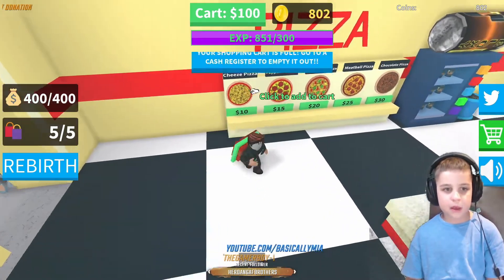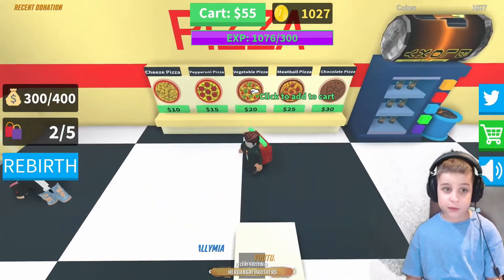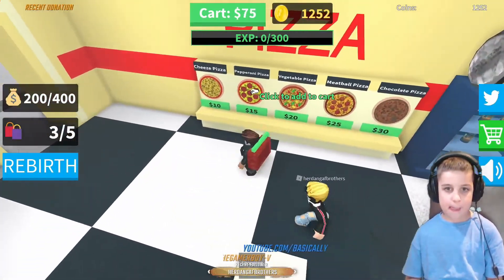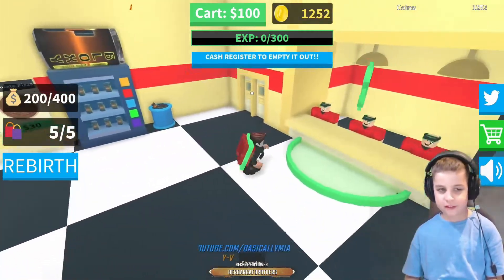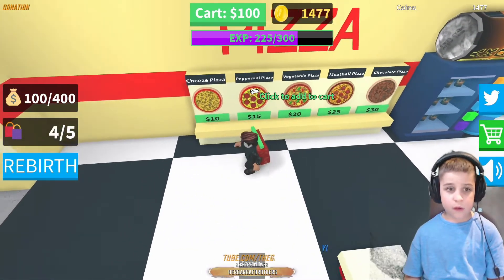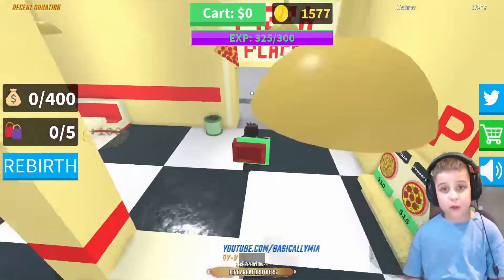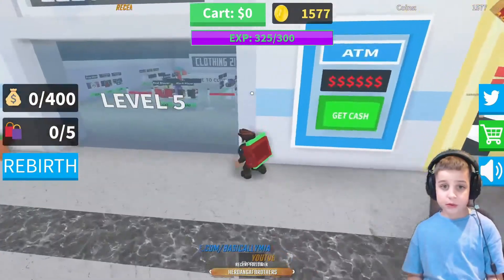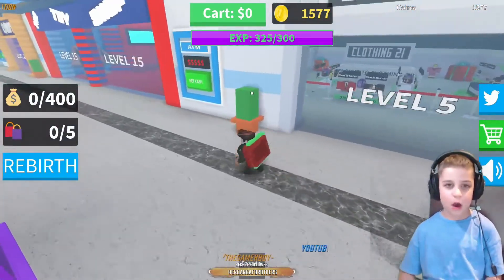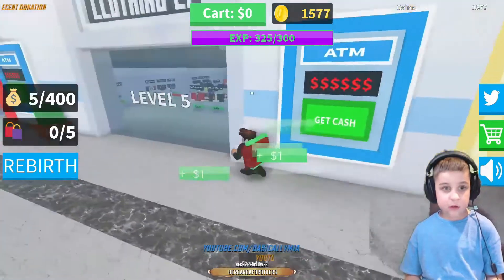I'm gonna buy this and this — wow, 100 bucks. I can buy four of all of these pizzas together — four of each because they're all 100. Money is actually good. Get this, this, this, this and this. We almost level up! I am level five — I am level five! You know I'm actually supposed to use this ATM still.